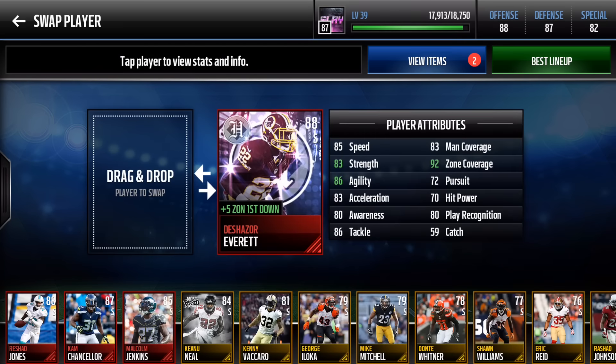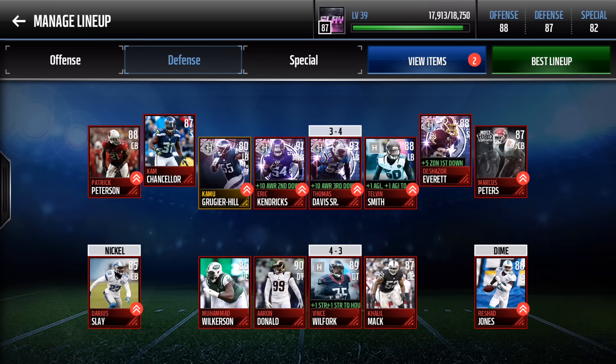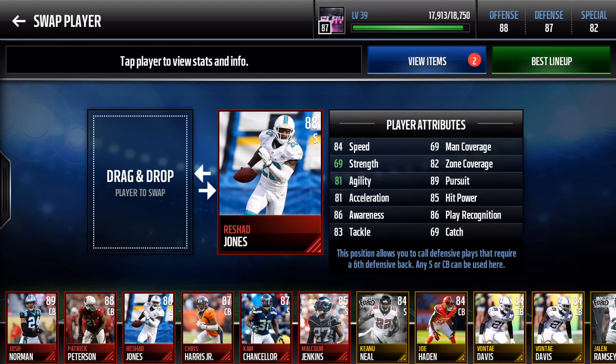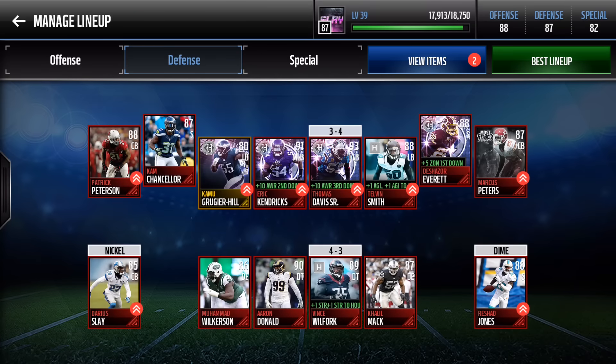DeShazor Everett was one of the first headliners — 92 zone coverage, plus 5 zone to the whole team on first down, 85 speed, 83 man coverage. He was cheap, which is why I put him on the team — elevated beast means elite players at a reasonable price. Rashad Jones rounds out the secondary: 69 man coverage, 82 zone coverage, 85 hit power, 69 strength, 84 speed, 81 acceleration — a solid field-position safety.